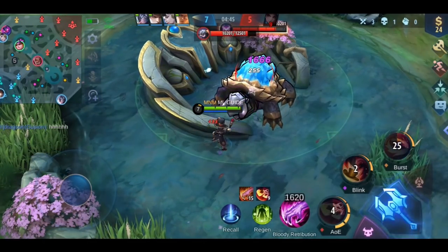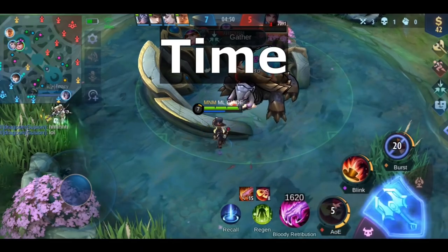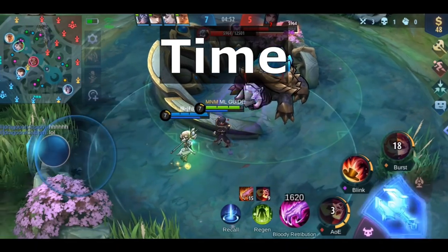When you build this item, make sure to build other items with cooldown reduction so you get the full 45% reduction out of it. Now it's time for today's secret code — it is: Time. Check out the description for all info about the giveaway.